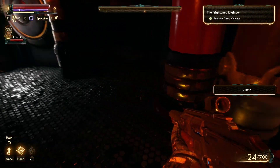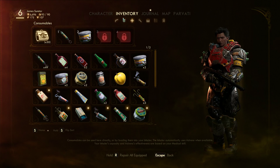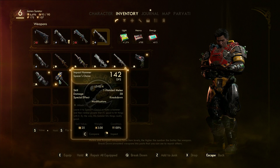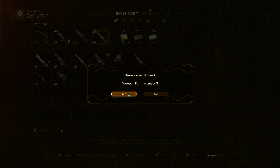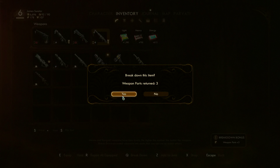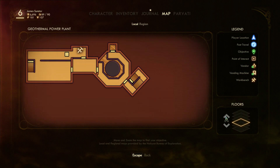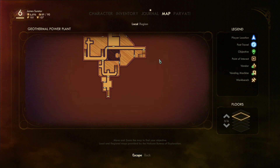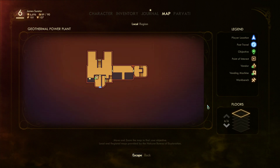And I'm encumbered again. Let's get unencumbered enough to move. I can move again. Now, there is a vending machine. I swear there's a vending machine somewhere around here — oh, there it is. Back on the top floor. Alright.